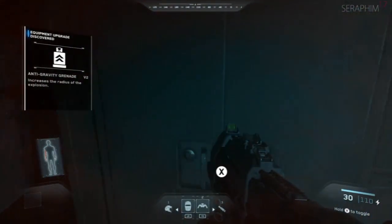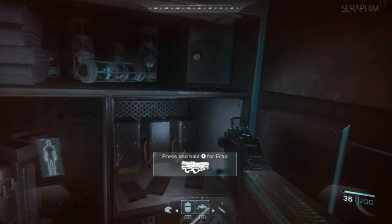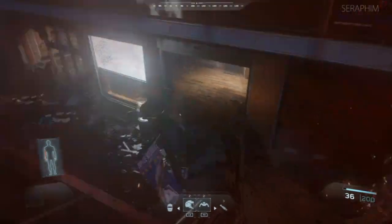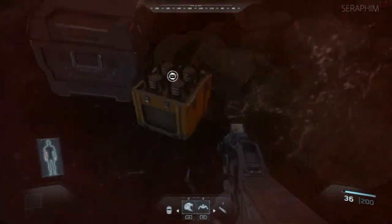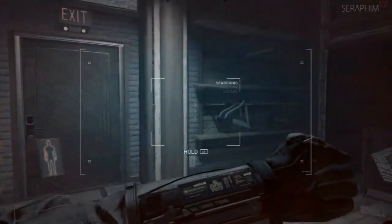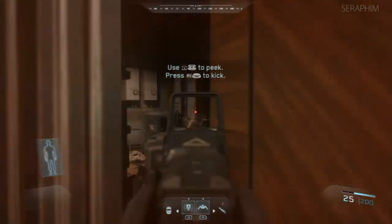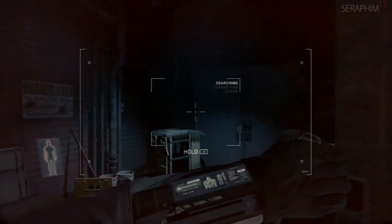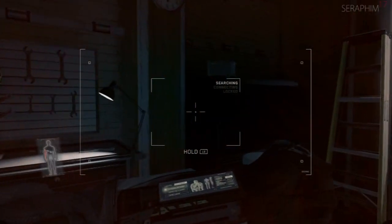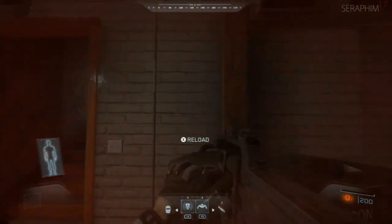What view kick does in multiplayer and campaign alike is stop you from being able to fight back while you're being shot at. You try to shoot a guy who's trying to shoot you, and he will always win because controlling view kick is very difficult and the computer doesn't have it. The computer just has to press zero and you take damage — ramped up on harder difficulties. The AI is very quick to damage and kill you, so view kick completely removes any chance of fighting back.